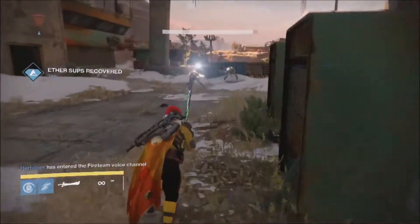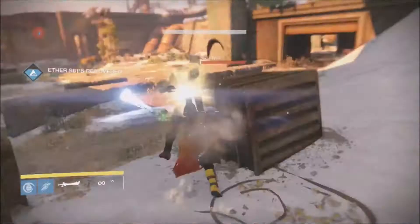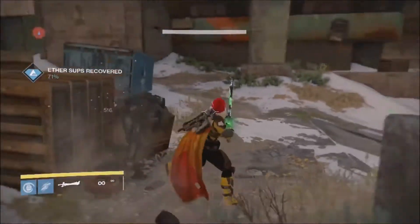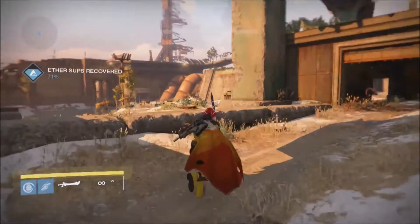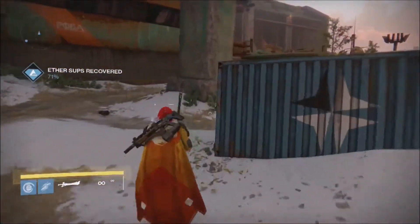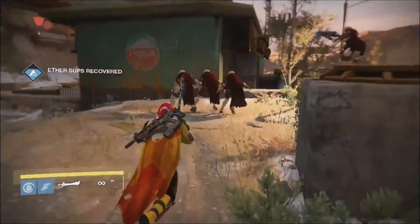A gold-tinted Hive Knight called the Blade of Crota then comes about, and when killed, this knight drops a sword that can be picked up and wielded by a player — used just like the Sword of Crota. The bad news is that the sword only lasts for about one minute, so you're going to have to kill very quickly. That's exactly what you guys are looking at right now.